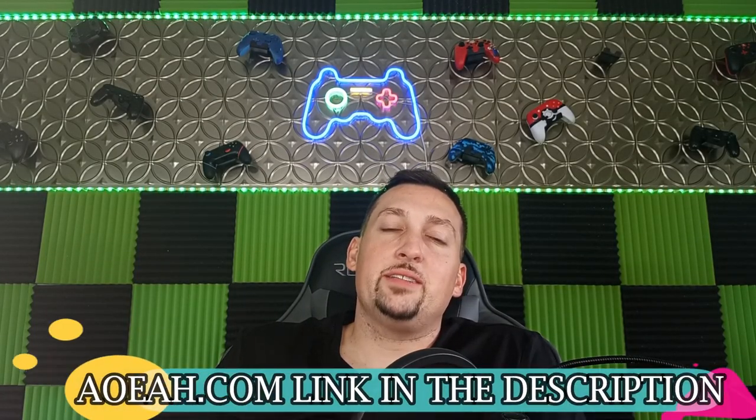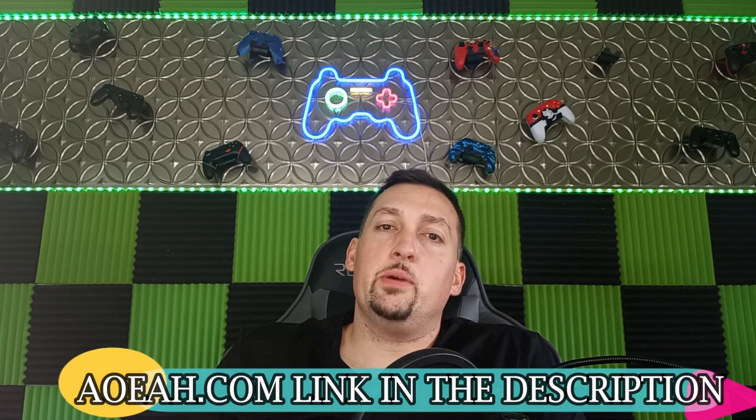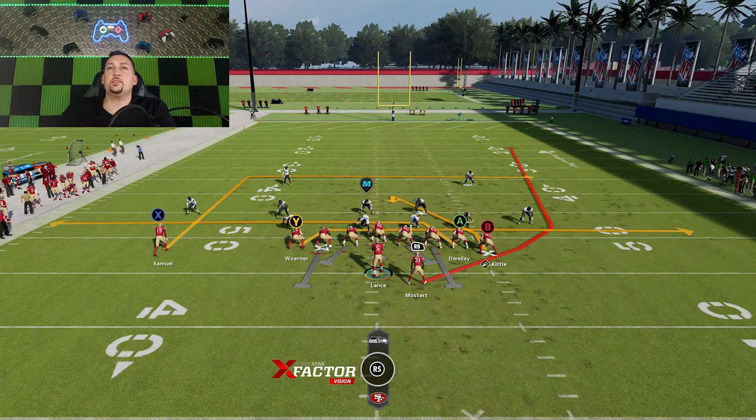This video is brought to you by my coin sponsors at AOEAH.com. If you want to get some coins for your MUT team, make sure to check them out — link in the description below. Use discount code MONEY to get 3% off what's already the cheapest coins on the market. Every time you guys do that, you really help with this channel. If you want to buy your coins through my coin provider, you are supporting me, so I really appreciate all the people that do that.